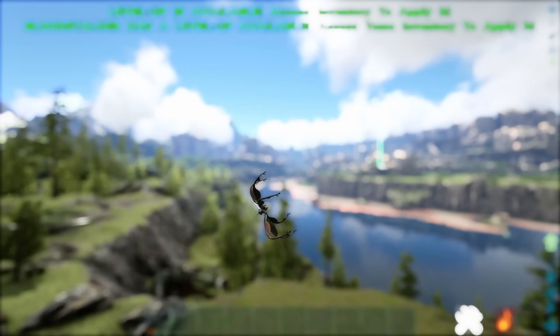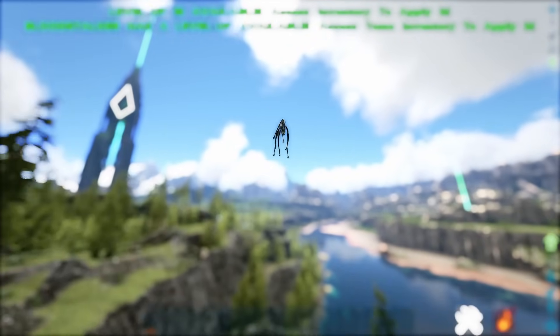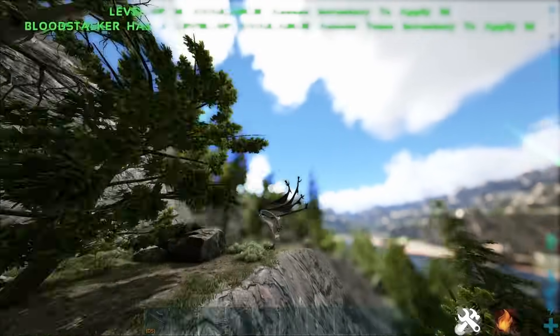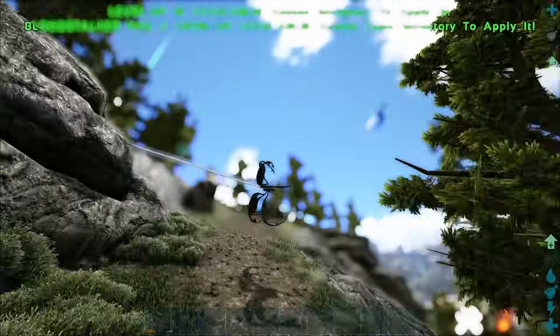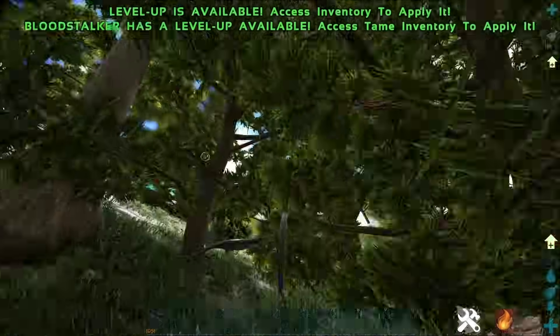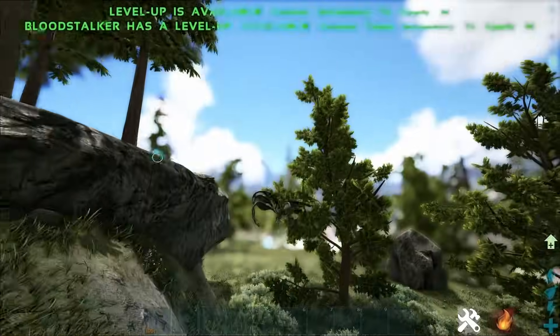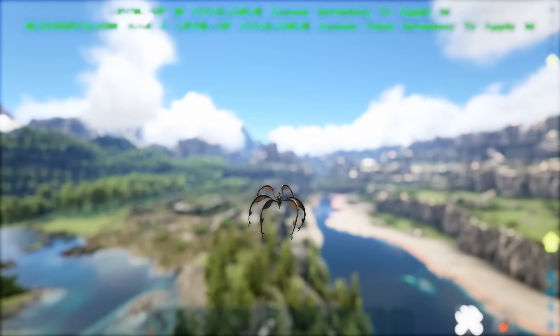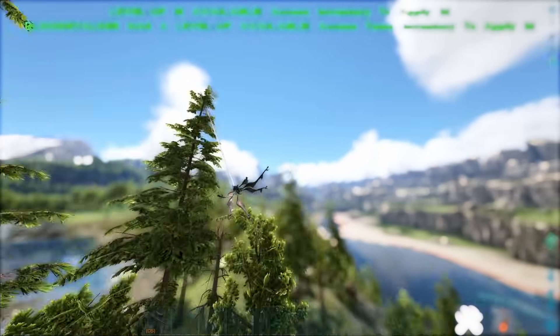Bloodstalkers are definitely essential on the Gen 1 map as they are pretty much the only creature you can use to get around, since flyers are banned on that map. They're also a pretty good option on Aberration 2, where flyers aren't allowed either, although you do have creatures like the Rock Drake there. On Gen 1, this is your only real creature for traveling at great speed.